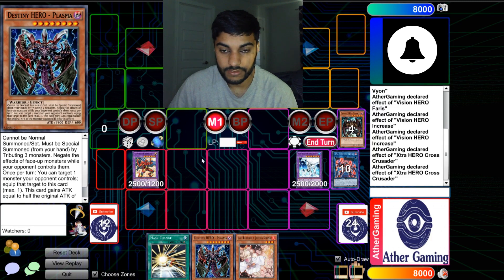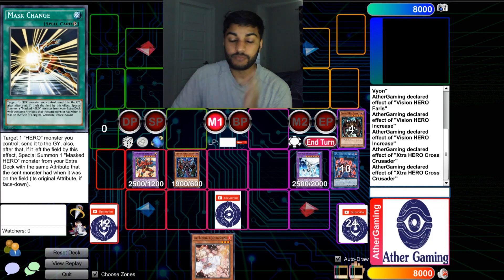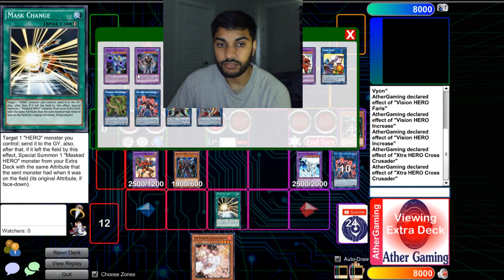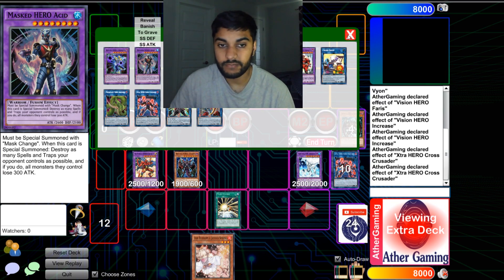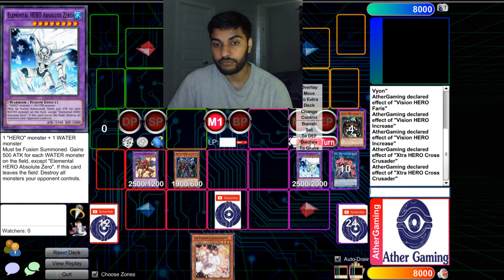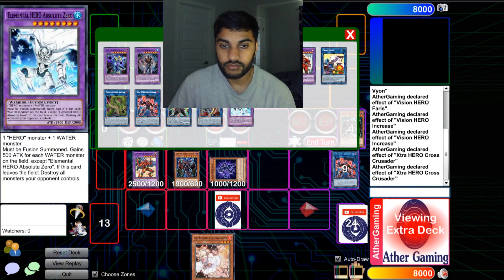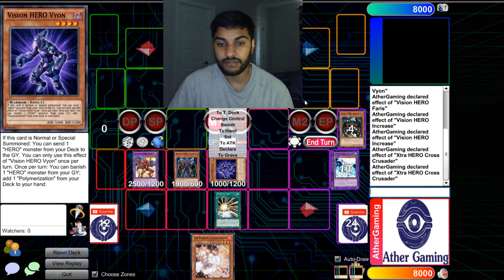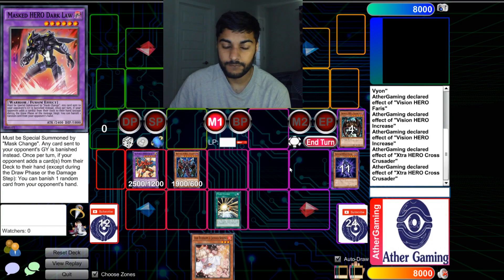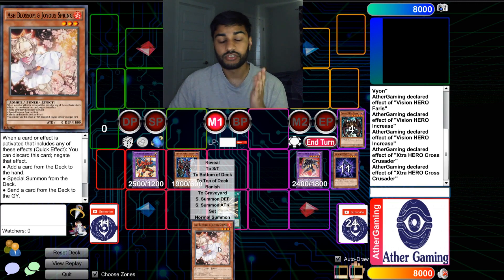We ended with the Absolute Zero plus Acid wombo combo — chain link one Acid, chain link two — and on top of that Sunriser for protection, plus Skill Drain. A different route would be keeping Vion and using Mask Change on Vion into Dark Law, so you'd have Plasma, Dark Law, and Sunriser. But going blind game one it's probably better to do the Absolute Zero Acid play, especially against decks like Eldlich where you can heavy storm their back row. Sunriser gives lots of protection layers, plus we have Ash Blossom. Really good overall.